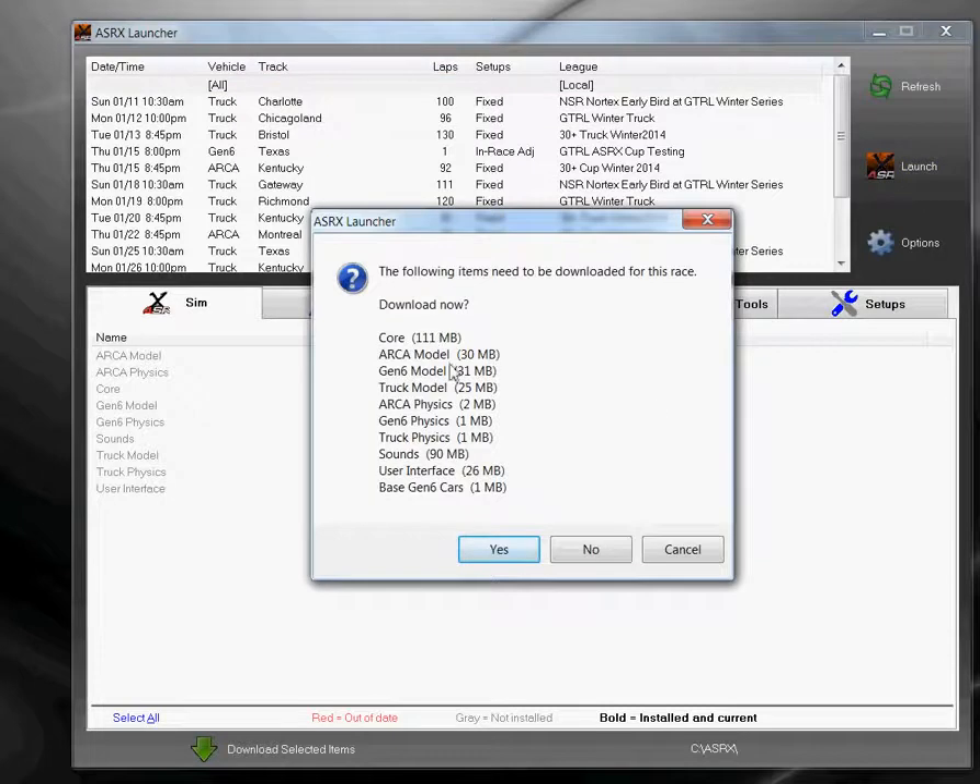You can see it's determined that all these items need to be downloaded because I haven't downloaded them previously. I'm going to click yes and let it download all those things. This is going to take a few minutes depending on your download speed — it could be 5 minutes, it could be 10 minutes. So we'll be right back.